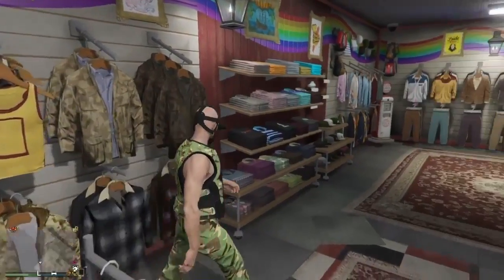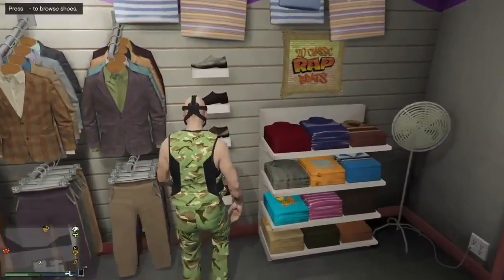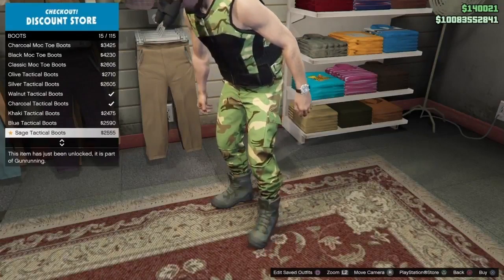So guys, once you've got that equipped, make your way over to the Shoes section. Then all you want to do is go into the Boots section and scroll down until you find the Moss Tacked Boots.